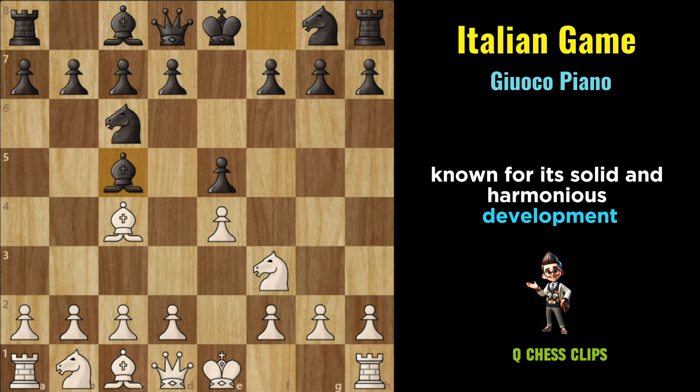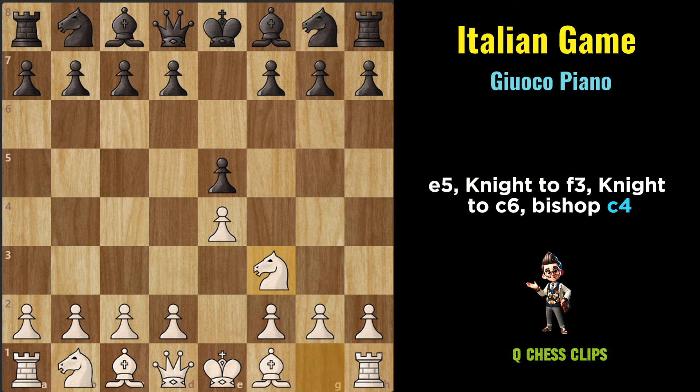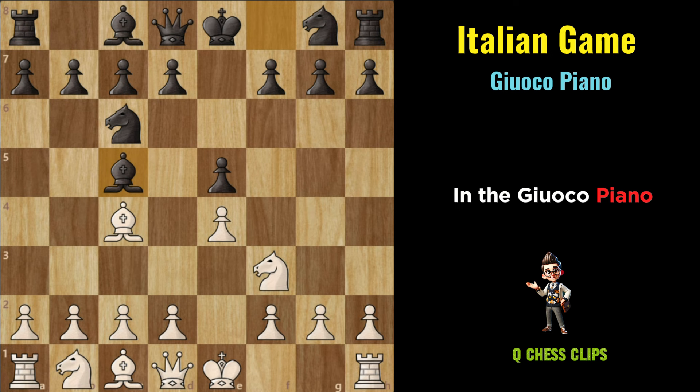Giuoco Piano: The Giuoco Piano is a classic and strategic variation within the Italian Game, known for its solid and harmonious development. It begins with the moves E4, E5, Knight to F3, Knight to C6, Bishop to C4, Bishop to C5. In the Giuoco Piano, both sides aim to complete their development, fortify their pawn structures, and prepare for active piece play.